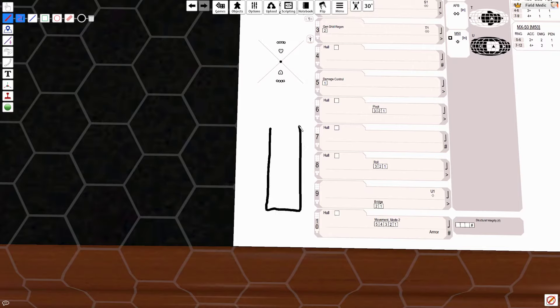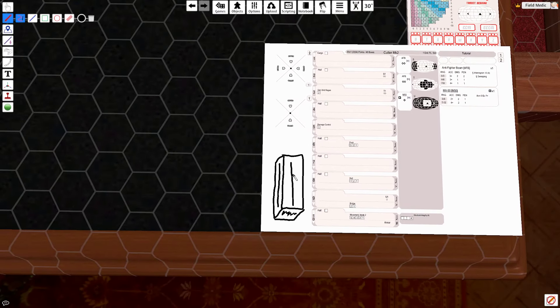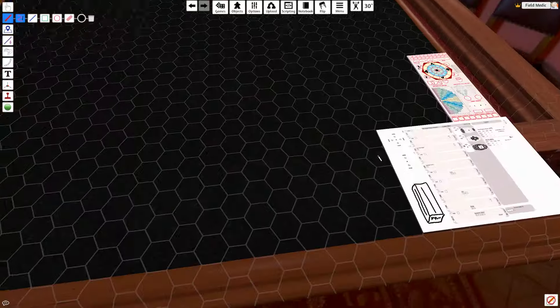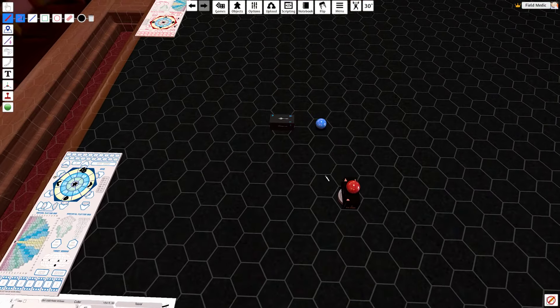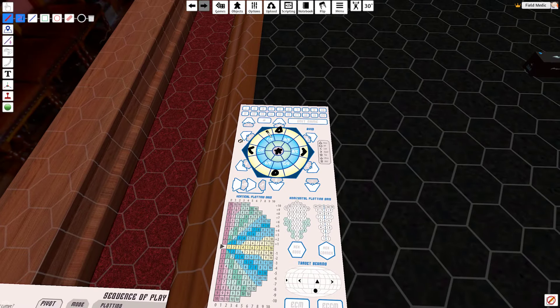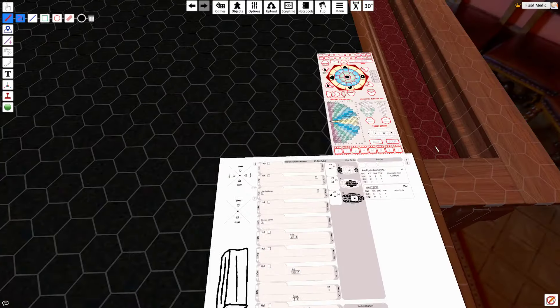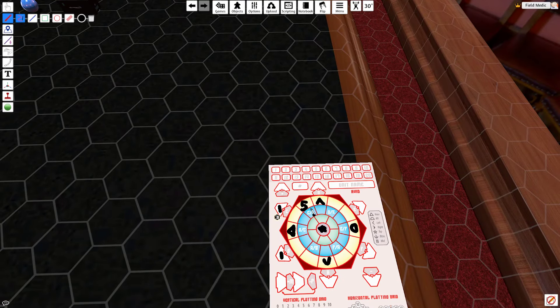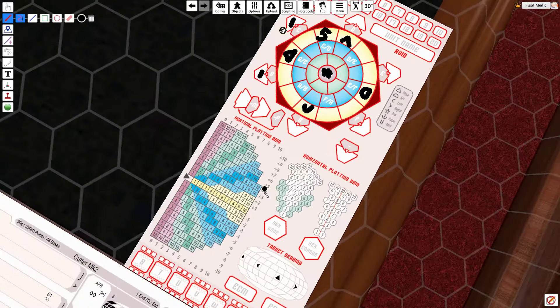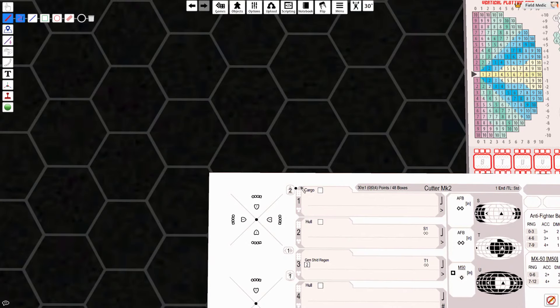Why does that make sense? Well, if you imagine what the ship looks like — excuse my terrible art here — if we're aiming at the front, this is how much area we have to hit. If we're aiming at the side, this is how much area we have to hit. If we're aiming at the top, we have this much area to hit. So if you think about it from that perspective, it makes a lot more sense. So where are we hitting him right now? Taking a look, when our shots actually arrive, we're going to be arriving hitting him right off the front of the nose — basically hitting him right here. So the arc that's going to be hitting is going to be hitting in the front arc, which means we have to add two to the roll.